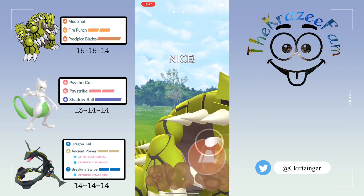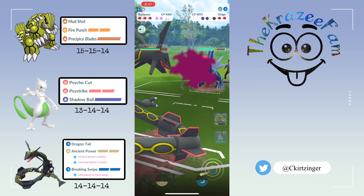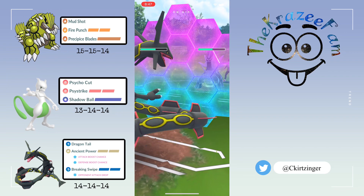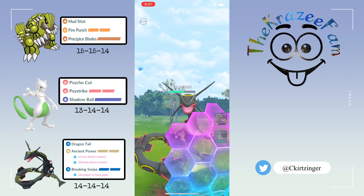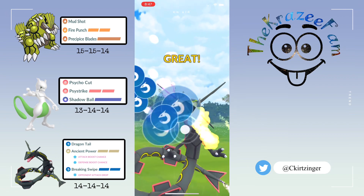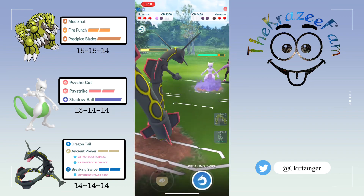In the back they've got a Dialga, so we're going to go for another Blades and they shield that up. Now I switch into my Rayquaza. My thought here is that I will shield the first Iron Head and then go for the Breaking Swipe — that's going to do a good chunk of damage and it's going to drop their attack.